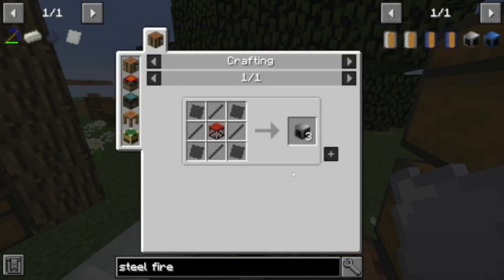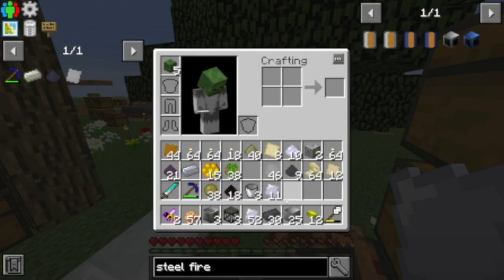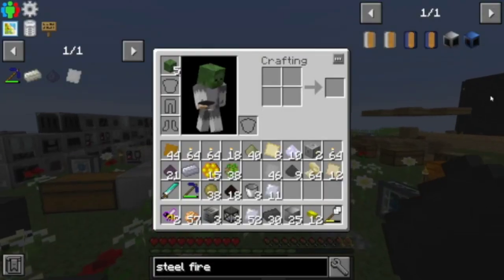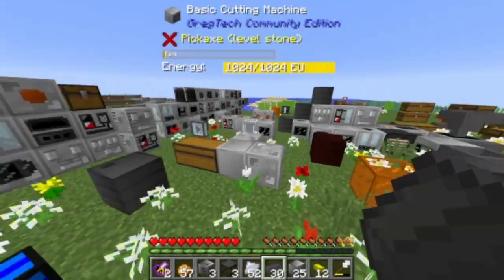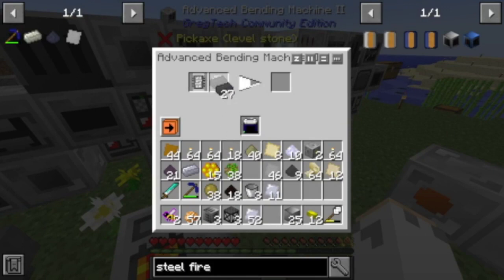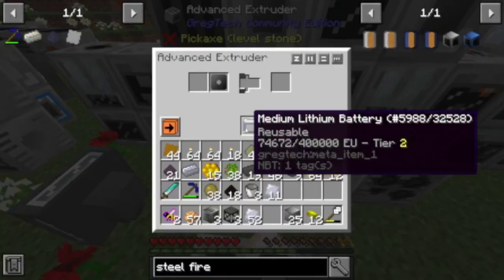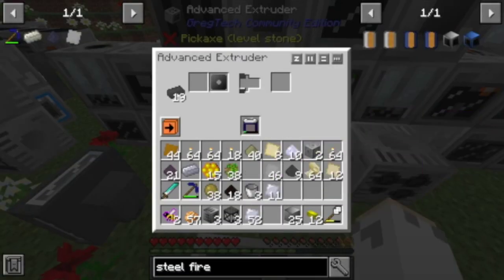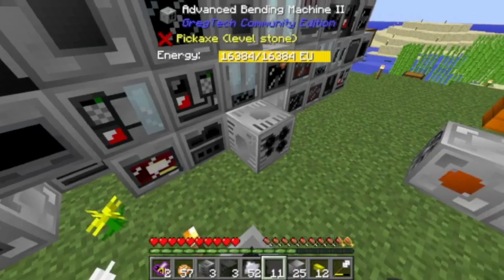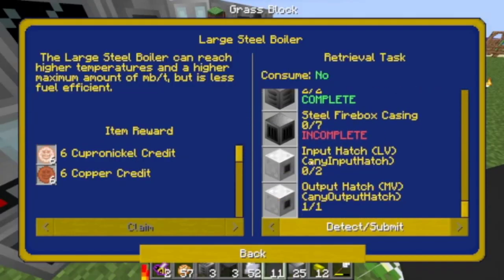So three. I have enough, I just need more of this. So it's four. Yeah. So I had one left. Three. That's one. Okay. And then I had one left, but that doesn't matter. I needed seven of this, which... I don't like that it's seven.